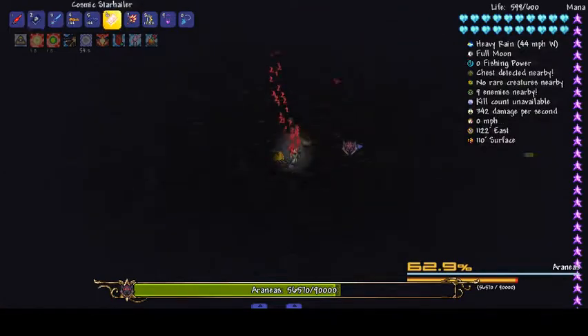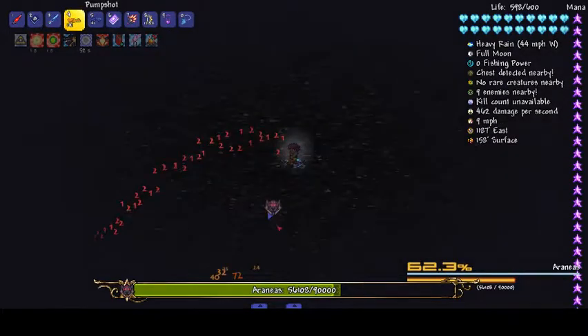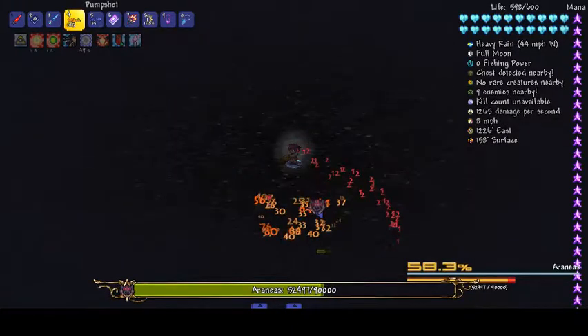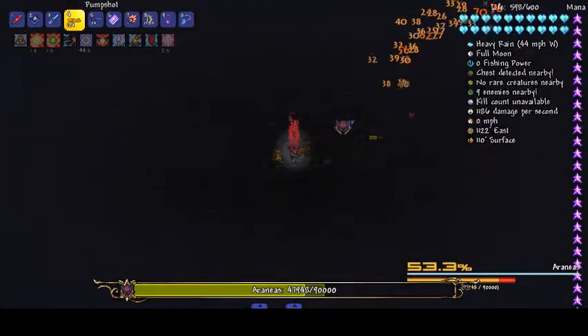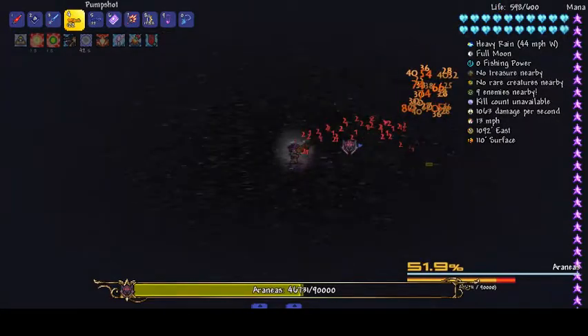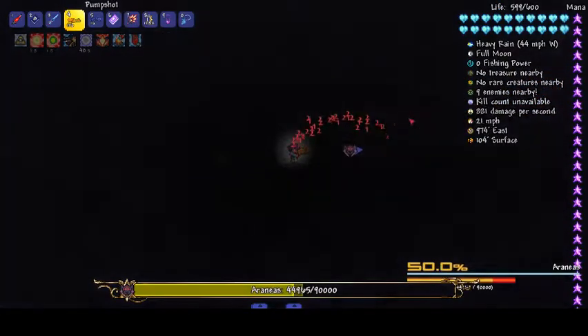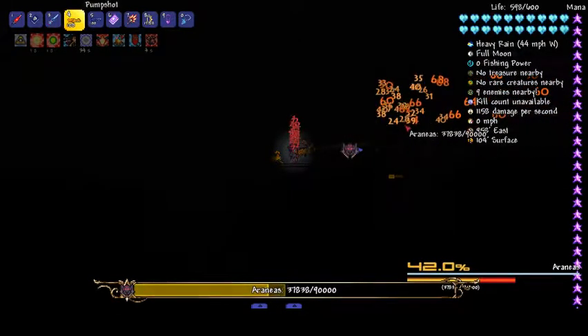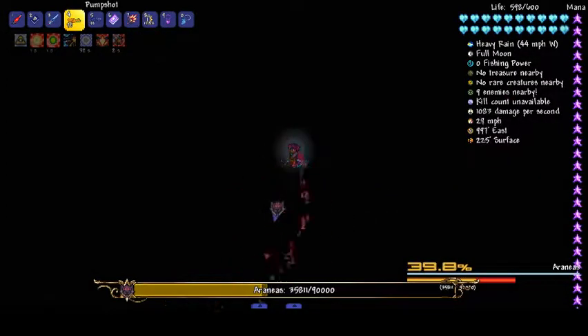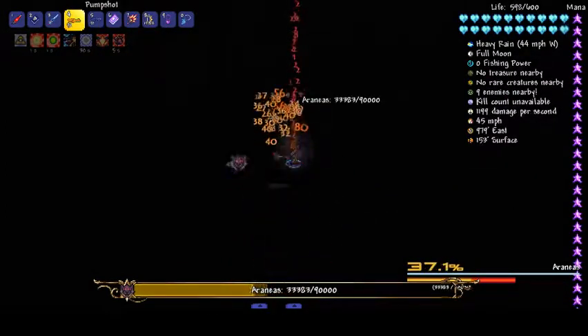What weapon should we use? Let's go back to the pump shot — this is a really good gun from my mod. The blizzard doesn't help either. Let's walk over to the left to get out of the blizzard. There we go — we nearly killed her. This used to despawn when the new version of Shadows of Abaddon came out. She used to always despawn, but then they changed it.